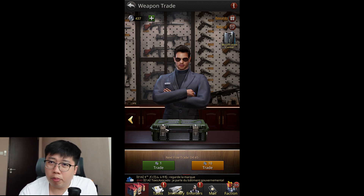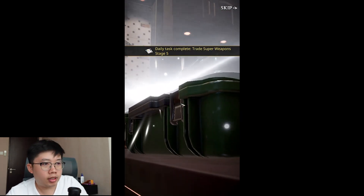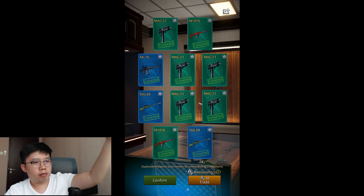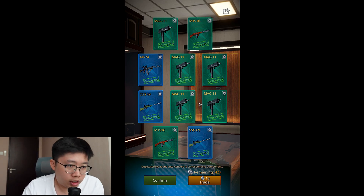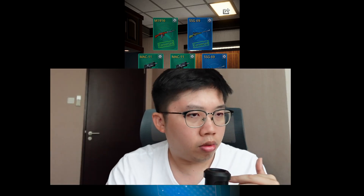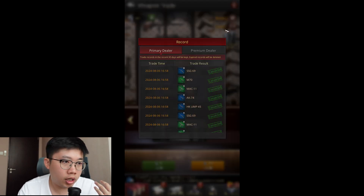I highly doubt that opening one at a time has better probability or luck. Let's open 10 right now and see if we get an elite out of that first batch. We get mostly the common green ones - I'll just refer to them as common. The next 10: let's take a look at the animations.